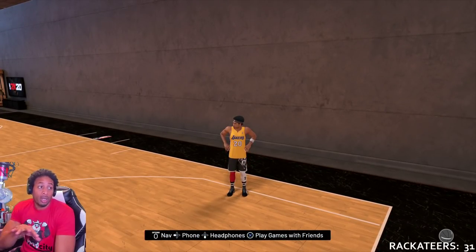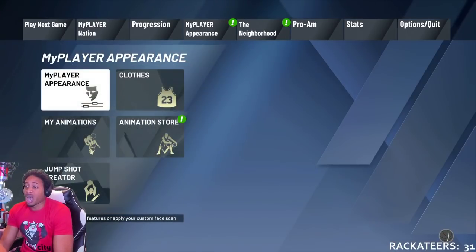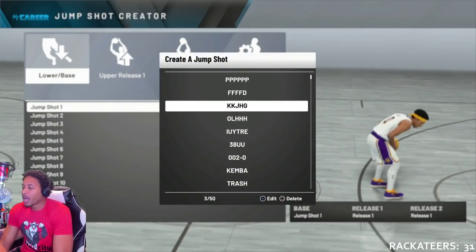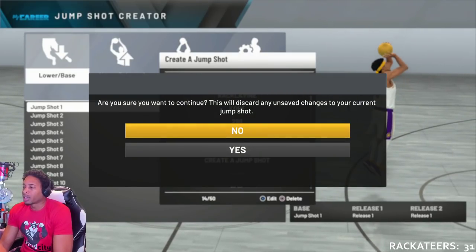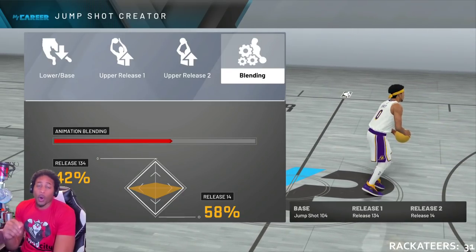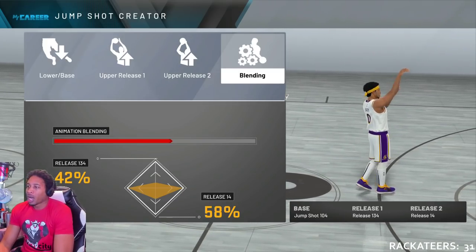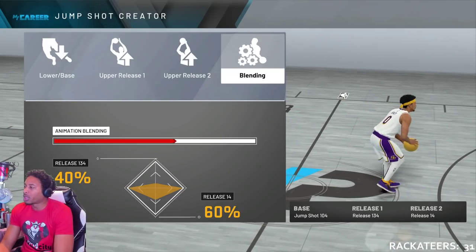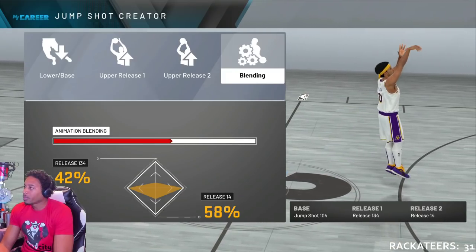Because I don't want someone putting down in the comment section the jump shot number, cause y'all act like y'all can't sit through it and hear all the information about it. We're going to do this, and then I'm going to talk some more about the jump shot itself. This jump shot — the base is 104. This is the jump shot right here. Base 104, release 134 at 42%, release 14 at 58%.